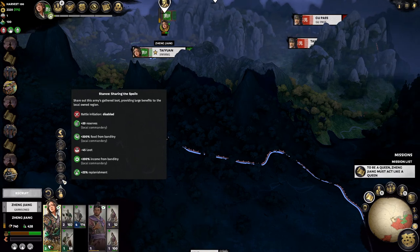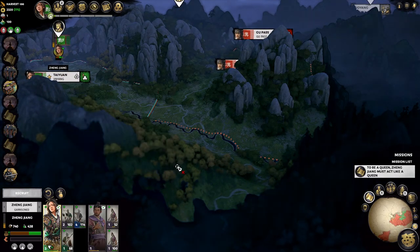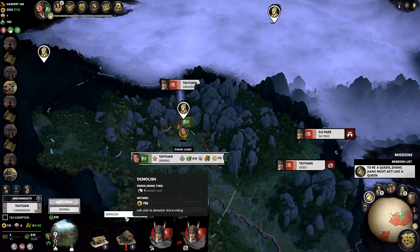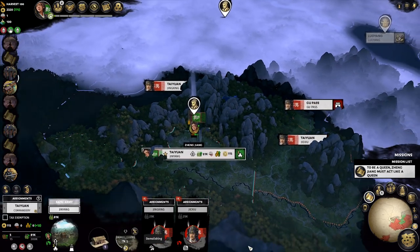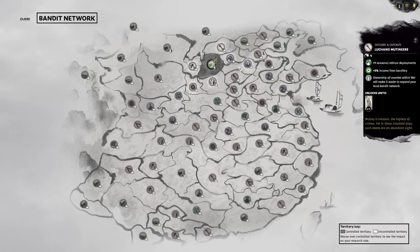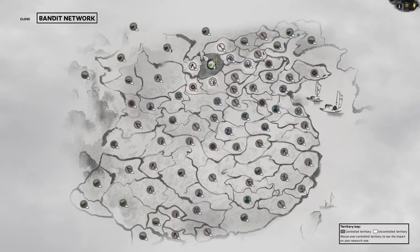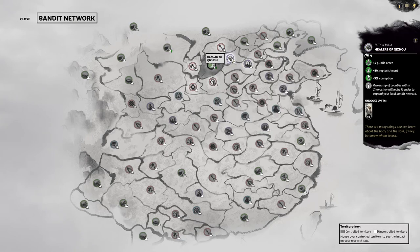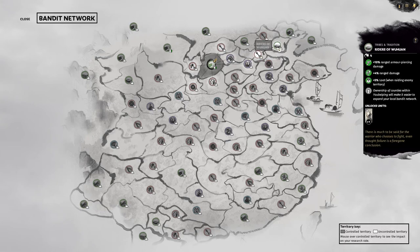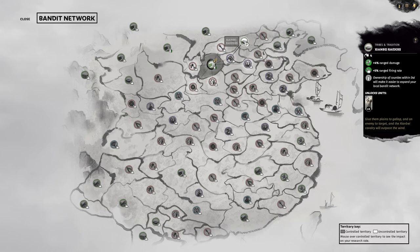One of the things we can do here is share the spoils and heal up super quick, so that's always good. We're going to demolish this building and then build some farming so we can feed our people. This is our bandit network — basically research — and we're going to go with some replenishment in public order, then start building out.